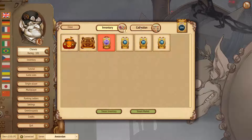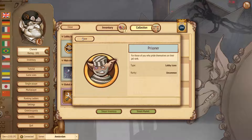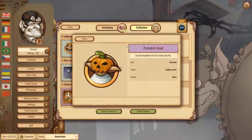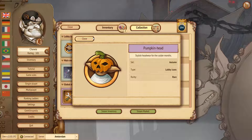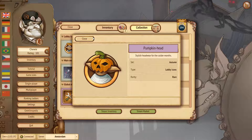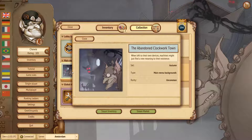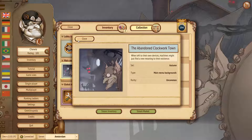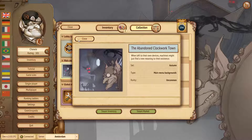Let's go to the collection and look at the new items. We have two new lobby icons: one called Prisoner, available throughout the whole game, and a second seasonal one — you can see a new line in the description saying 'set: autumn.' It'll be rare and available only during the seven weeks of the autumn season. We also have the main menu background you've already seen, available for the next seven weeks. If you'd like to keep it in your collection, you have to get this item and use it.